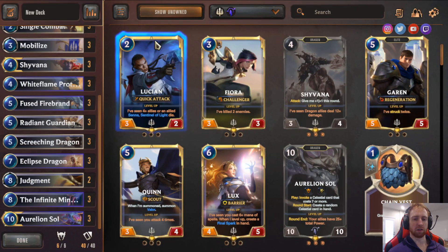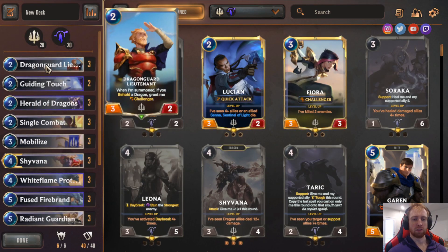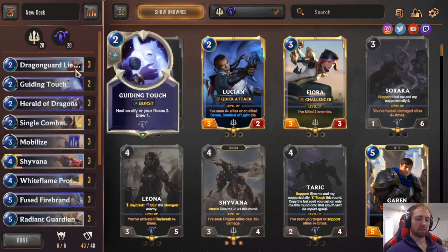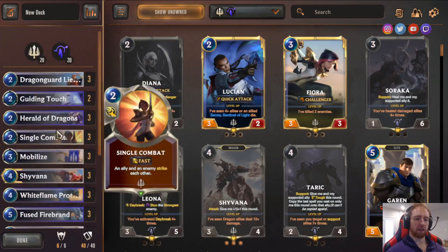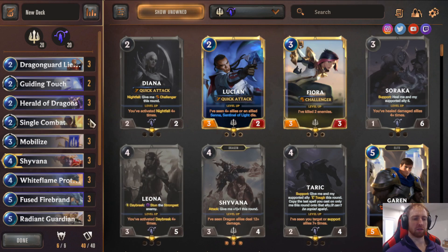Now briefly covering other cards you could play. Fiora — I have a Challenger version of the deck in my Mobalytics (linked in description). I did get Diamond with Fiora Challenger Dragons. Guiding Touch — this was the final addition to the deck. The last two slots were between Shield Bear or Guiding Touch to help heal or defend against aggro. Shield Bear is a lot better against aggro in the early game, or maybe even Egghead Researcher for more early blockers.